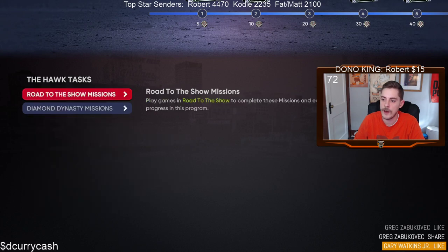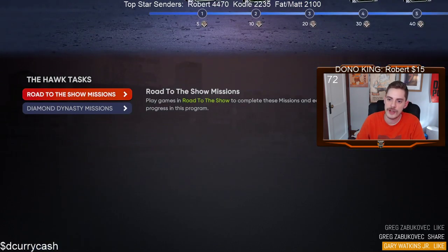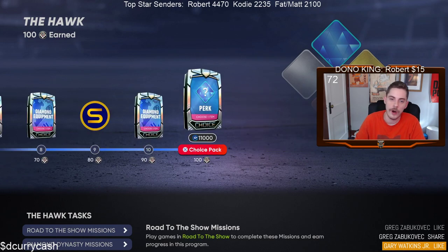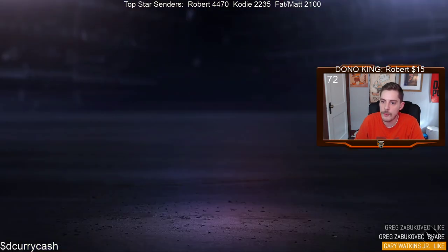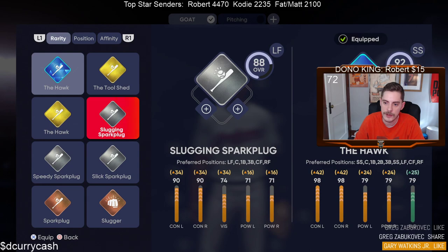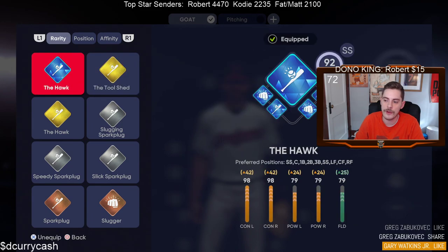The goal is to get this up, and essentially what's going to happen is — we're at diamond already — but if you start at bronze, you're going to have specific things that you have to do, like so many plate appearances, so many hits, that sort of thing. Some of those are repeatable so you can get continuous points. You're going to try to complete that whole first level — 100 points for each level. So once you do that for bronze you'll have a new one for silver, for silver a new one for gold, and then diamond. We started with Spark Plug, then Slugging Spark Plug, then the Hawk, then Diamond Hawk — that's where we're at right now with our switch-hitting shortstop.